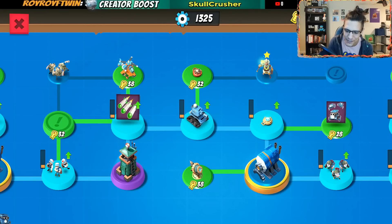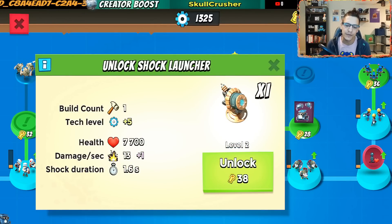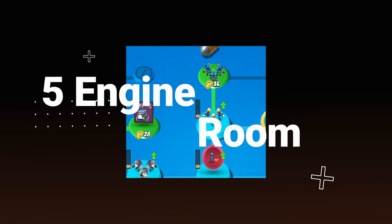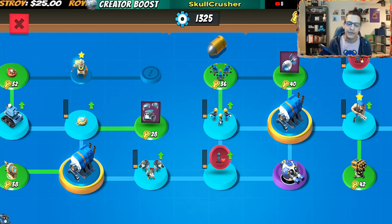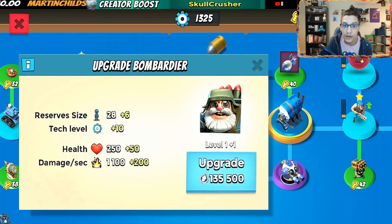The Shock Launcher is also tucked away on a dead-end node in 4-ER — the exciting thing is you actually have to go to 5-Engine Room before you can branch over and pick it up. So as soon as you hit 5-ER, they literally put the Shock Launcher as a dead-end node off to the left. Critters are also available in 4-ER — another great tool in the toolbox for Gunboat abilities. Then 5-Engine Room — the main path is Bombardiers, the next Troop Health node bringing you to 100% TH, and Laser Rangers.